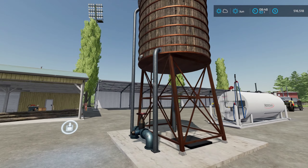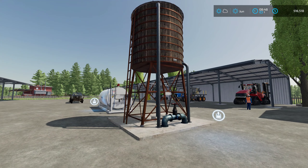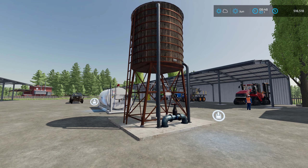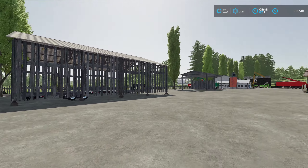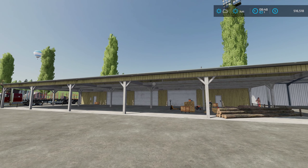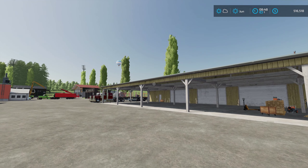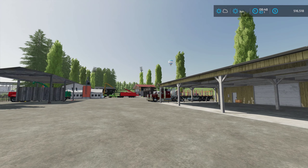Over here we have our water tank and diesel storage. And that shed over there — this sawmill is a rundown one and it will be replaced soon.